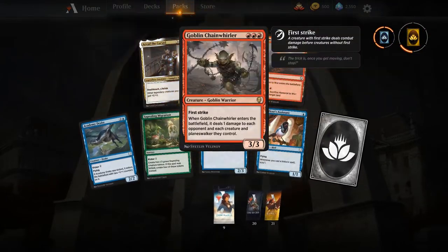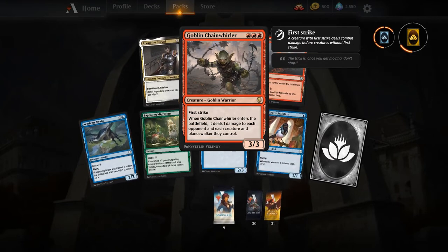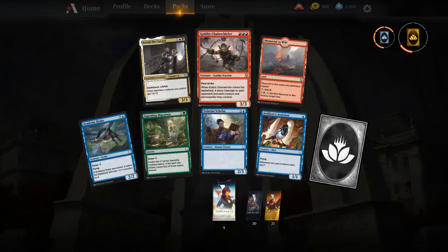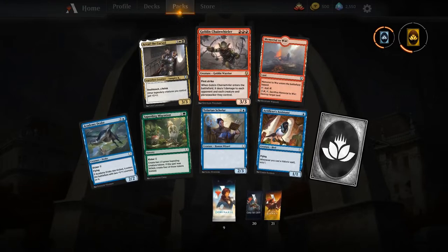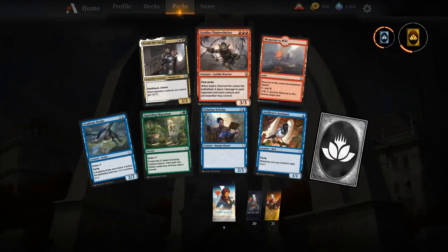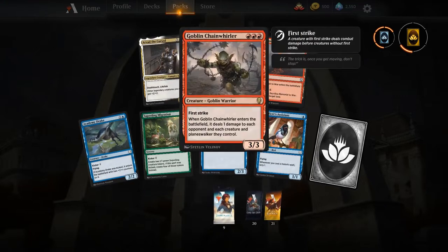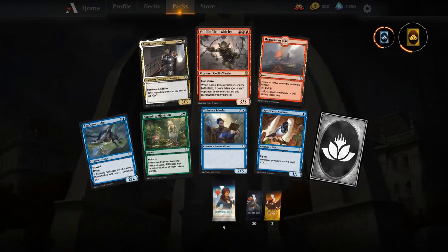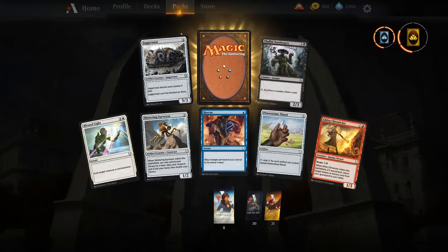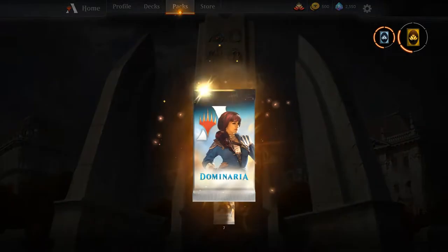Goblin Chainwhirler himself! I made a video about what I think of Chainwhirler — I think it'll be a decent player in new standard but not the boogeyman everyone thinks it is. We did lose a lot of pieces from red, so it really depends on how good Goblins are and how good Mono Red is. I don't think there's enough payoff — you probably have to go red-white to be aggressive. I wasn't able to guarantee him coming down on turn three, so we'll see.